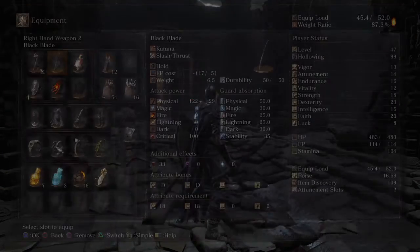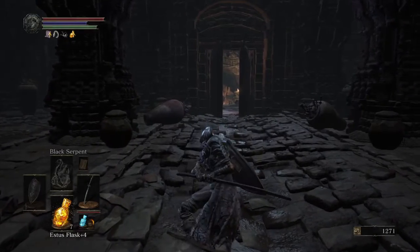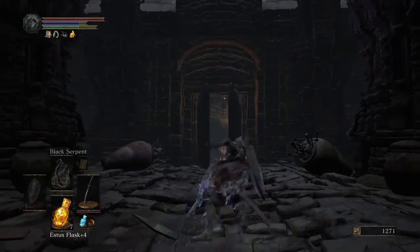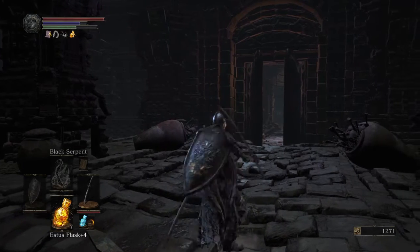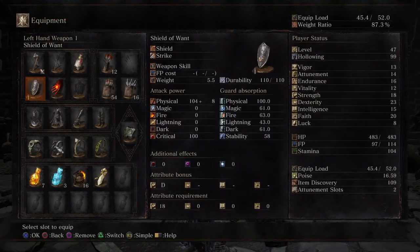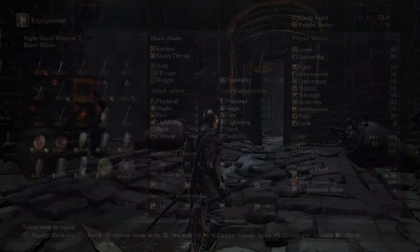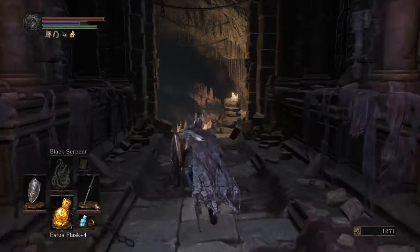The Black Blade is right here. It's kind of like the Uchigatana in the sense where it has the same kind of attack — it's basically a duplicate. I'm not sure if it's better, though. My Uchigatana is upgraded, but I'm fairly certain this sword would probably be better if I were to have not upgraded the Uchigatana at all.